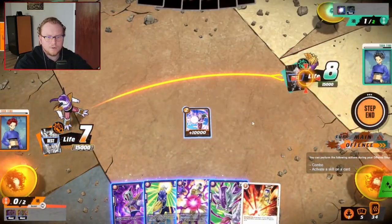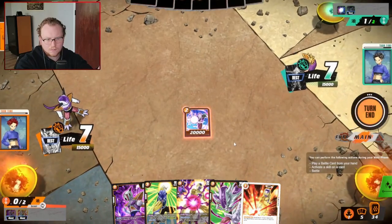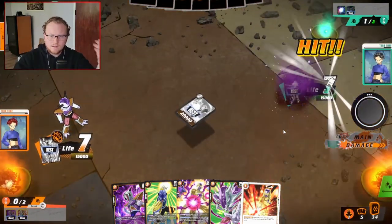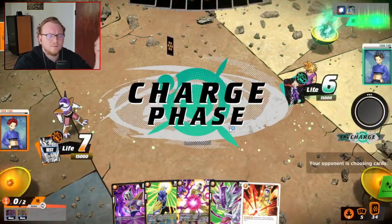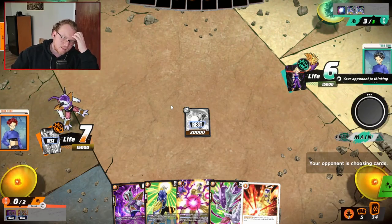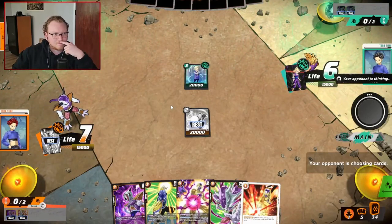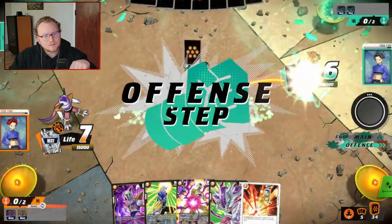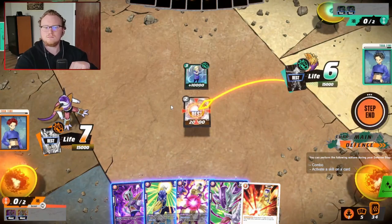Gohan is basically a better Broly. Gohan is insane — Gohan is the better green leader, but they used Broly for the green starter deck. I'm actually lost — somebody help me. I can't find my way home. I'm really trying to understand why they didn't use Gohan for the starter deck. Maybe because he is so good — he is just a better Broly. Beerus is a little odd. Leaders having critical is really good, truthfully.